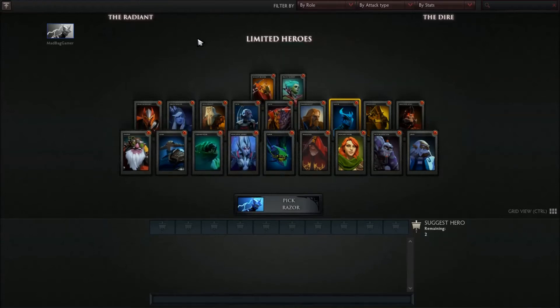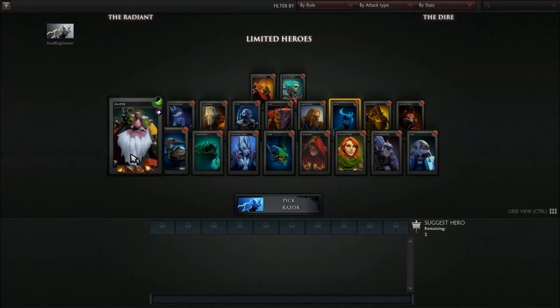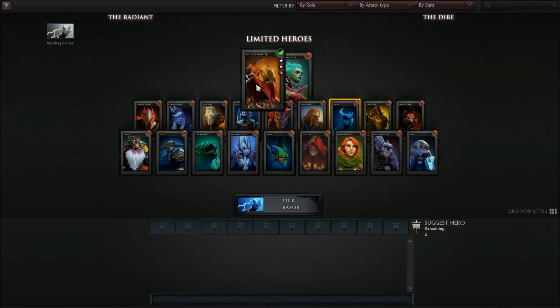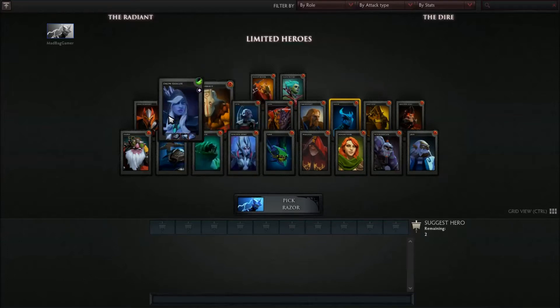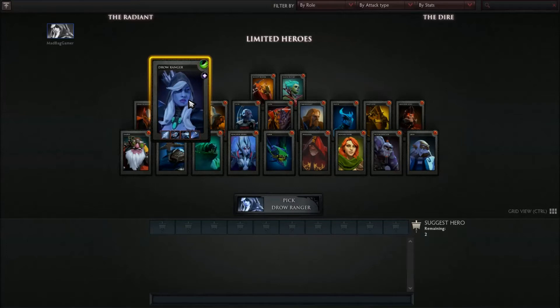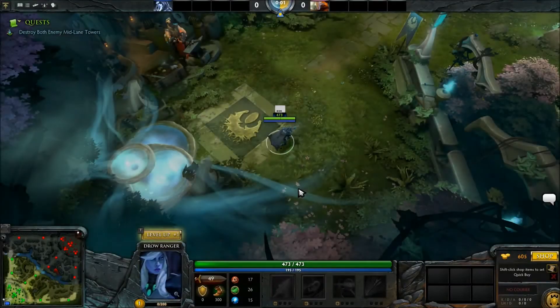There are a lot more heroes than this. Let me get a hero that I haven't had a video on yet. There are actually a few here I haven't covered. Some of these are not very good mids either. The Vengeful Spirit — that's a decent mid. You know what, I haven't had a Drow video. Drow is a really popular one and is one of the heroes I would say is really good to pick in the early stages of learning Dota.